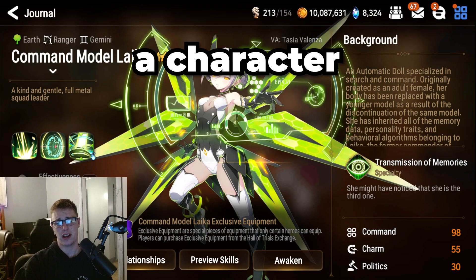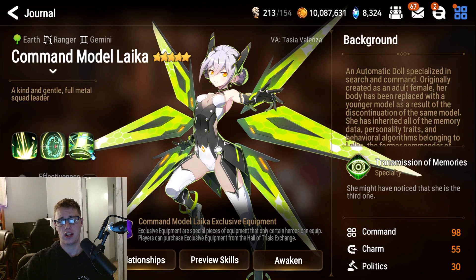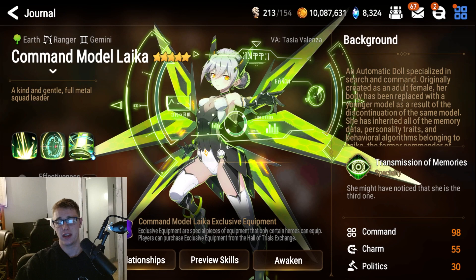Hello YouTube, welcome back to another Epic 7 Raptor View and Build Guide, where I tell you everything you need to know about a character in 3 minutes or less. Today's guest is Command Model Laika, recently taking her turn as the most picked unit in the Triumph Season because of her insane speed and a few other reasons we'll talk about later.